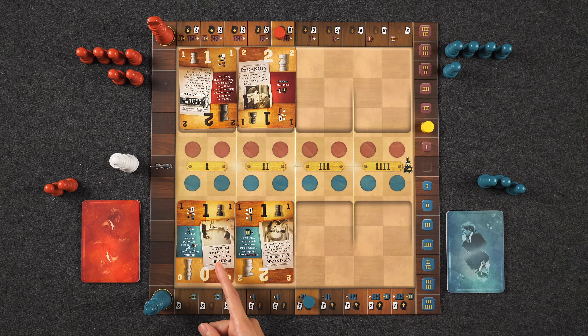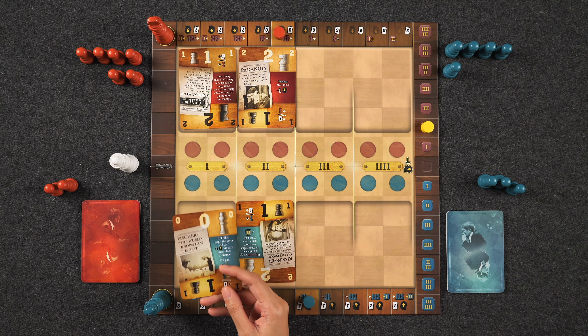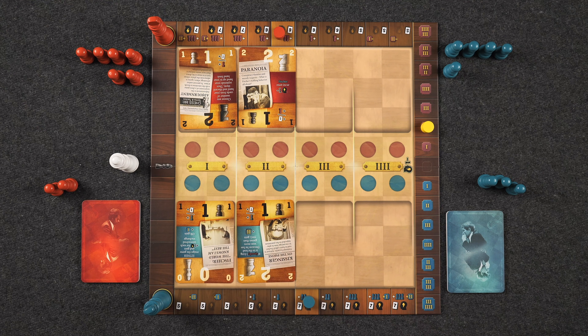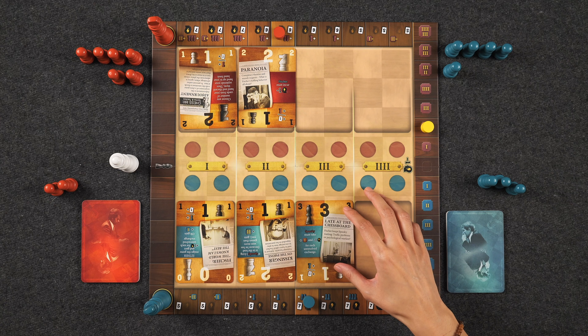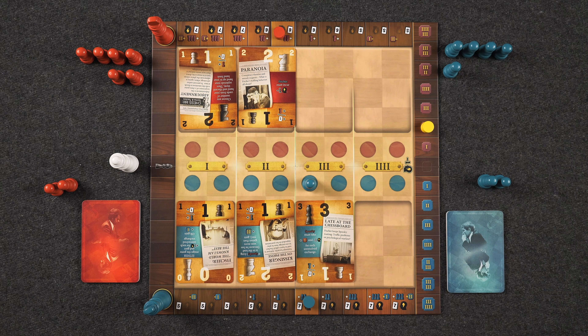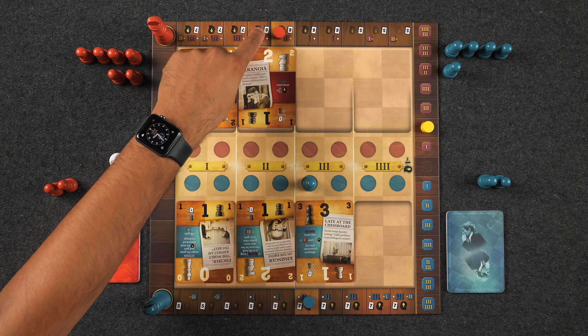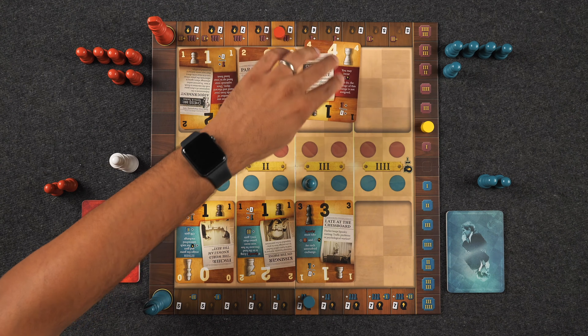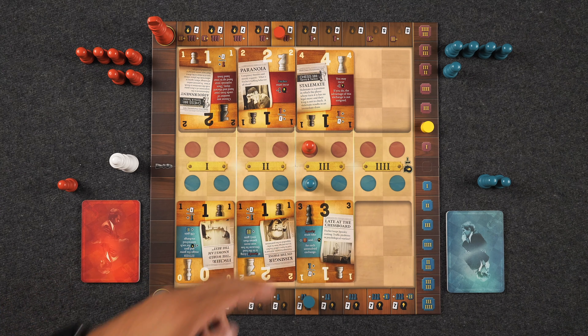I didn't want to have to put out a strong card to try to win one of these two remaining sections. The reason I played that card is because the opposite side is only worth zero strength, and I'm going to be the white player next game, so it's a good opportunity to get it out of my hand. I'm going to play a card with strength three to the third exchange column, and I'll play one pawn, making my total strength four. Naveen reads his effect: Spassky must take plus one advantage and minus one mental endurance for each unresolved exchange — so just one penalty here.